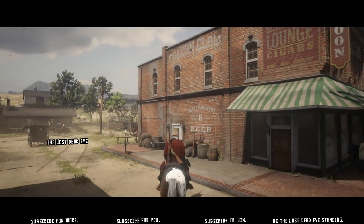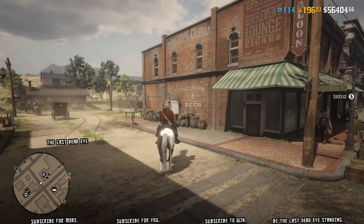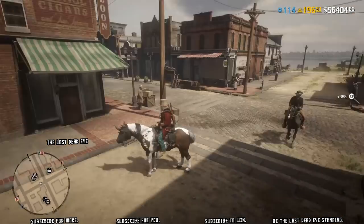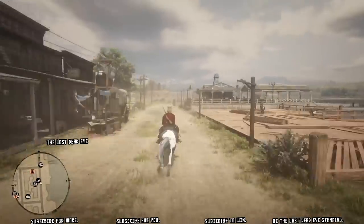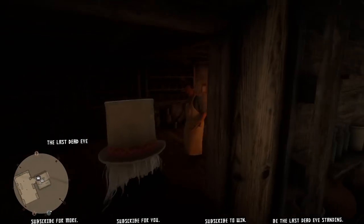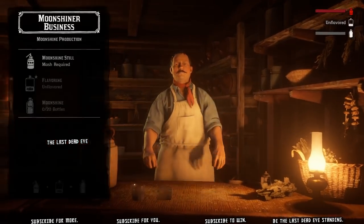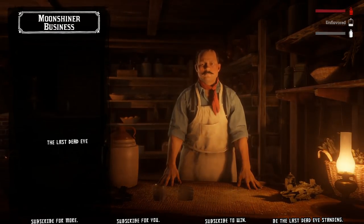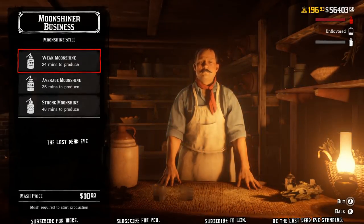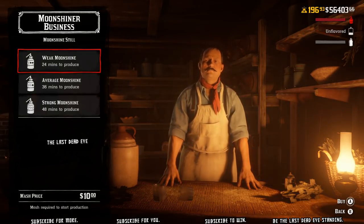I've completed the delivery mission. Keep in mind those bottles in the wagon are precious — they will break. Stay on the road because going off-road causes wagon damage and you'll lose money at the end of your delivery. Now we're back at the still and our mash is $10, because we ran two bootleg missions while it was in production last time.